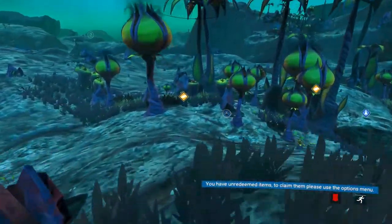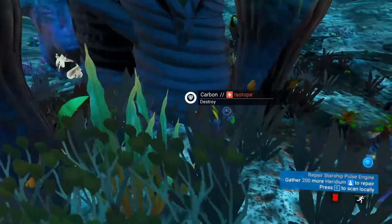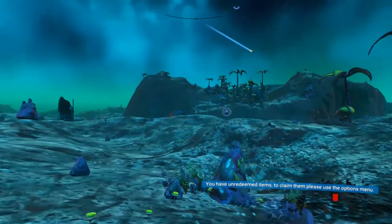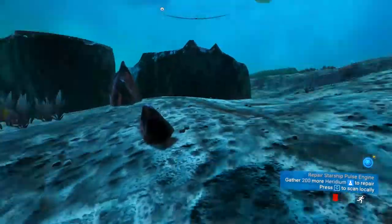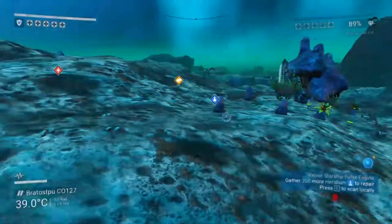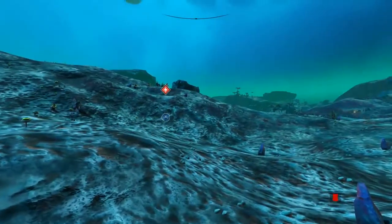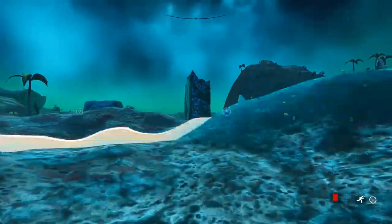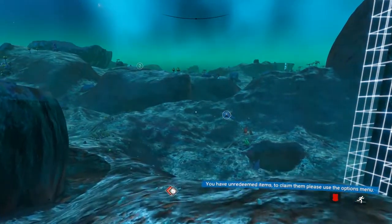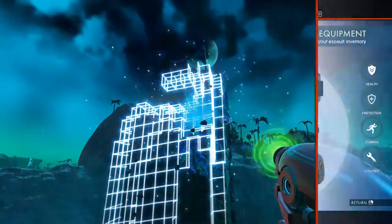There's some zinc! That should be enough to fix our ship. Now we need some heridium. Big mining clumps of stuff — like aluminum, gold, or heridium — when you scan them, they show up as a white-boxed blob. Let's mine some heridium to fix our ship. Oh no, our inventory is full.